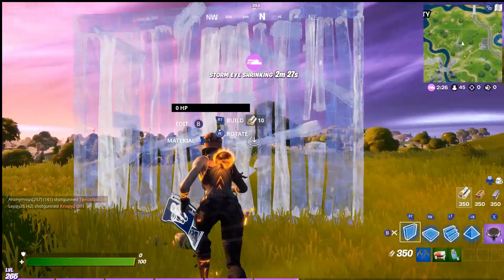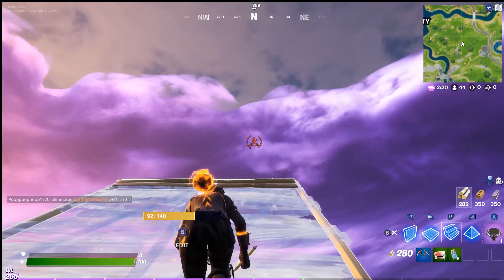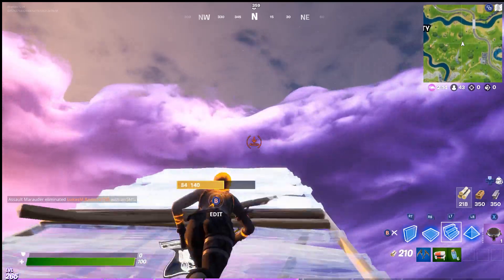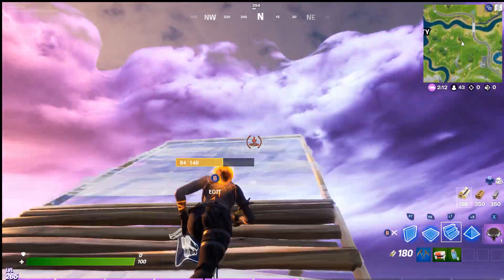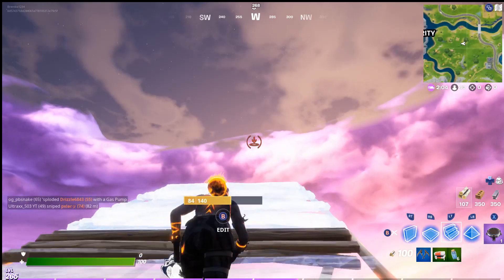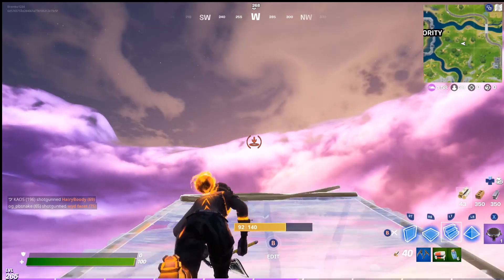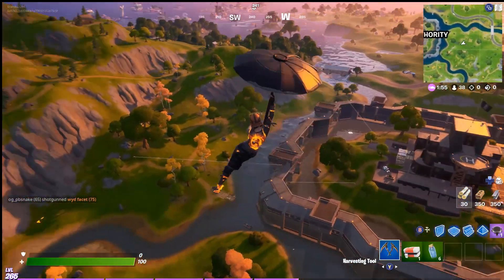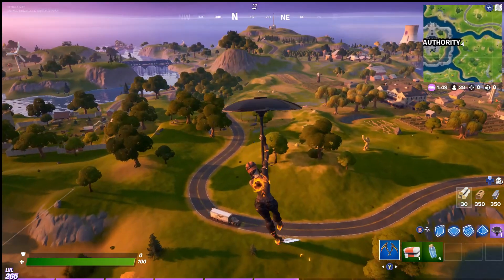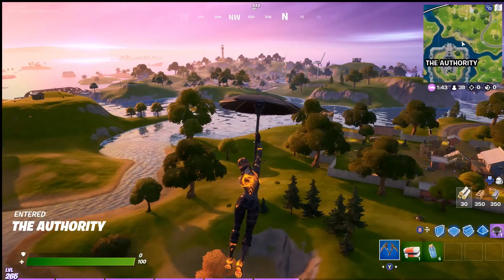So hang in there with me. We're going to build up with all of these materials, use our launch pad, build up as high as we can, and repeat the process. This is a great method because I get so many comments asking how I find so many llamas. If somebody shoots you down, the nice thing about this mode is you have glider redeploy, so it's not anything to worry about. We still have plenty of mats and a launch pad, and we can continue to search for llamas.